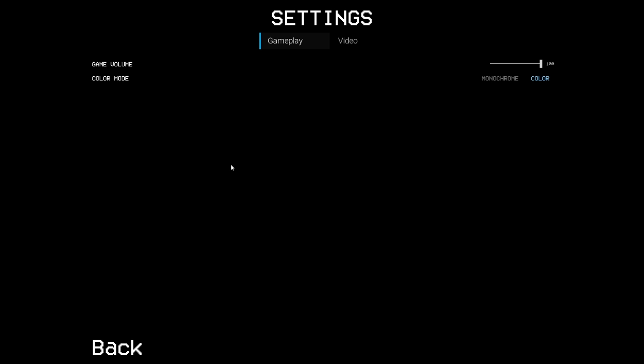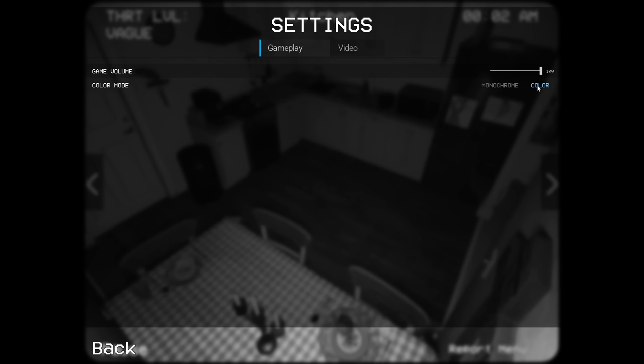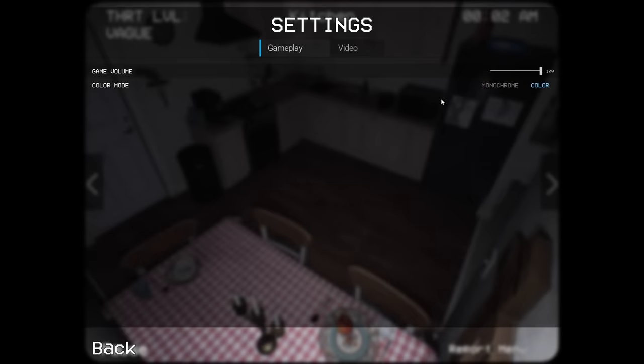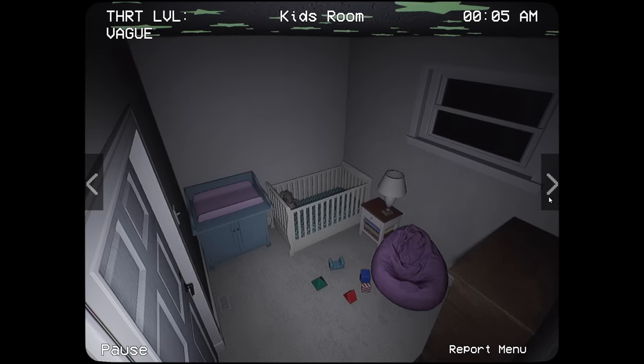Let's go and press the settings button here. So before we were in monochrome mode, which is black and white, but there's full color mode which is going to make the game a lot scarier. We're going to hop in with color on. Okay, it looks the same — did it not activate? Hold on, settings, color... okay, maybe monochrome. No, it's literally the same. Oh, there we go. Now it's working. Oh man, the game looks so much better. I like this a lot more — it's more scary now, but I like it.